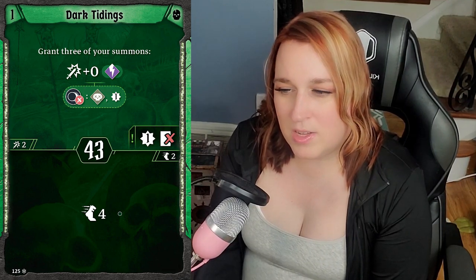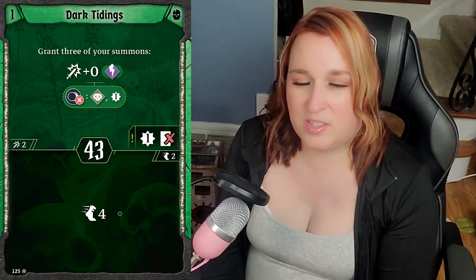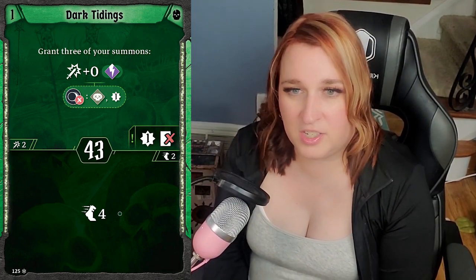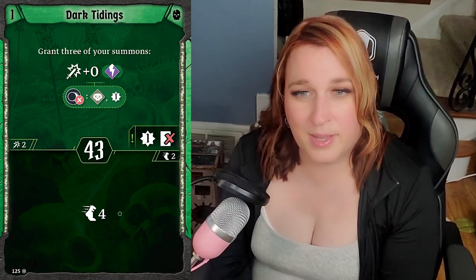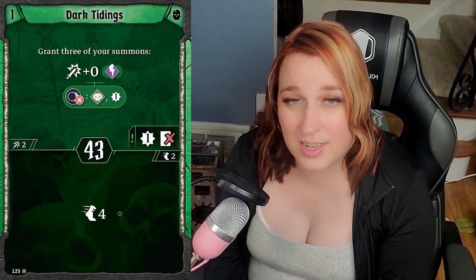Dark Tidings — this is a really interesting card. It's strong for the skeleton horde build but not as good for the single summon build. Regardless, it's a strong card: a good conditional top with a universally useful Move 4 bottom. The initiative does suck — middling initiatives are a problem for the Bone Shaper. The top grants three of your summons Attack plus zero, and then every time an enemy survives, you curse them. You can surround one enemy and attack with all three at the same time. And if you have dark, you also poison them. High impact loss in the right situation with a universal bottom. That's a good card.